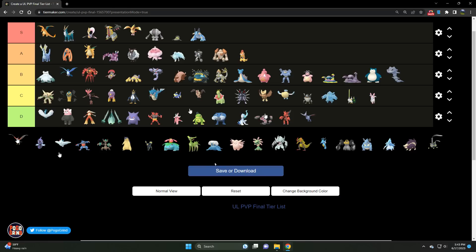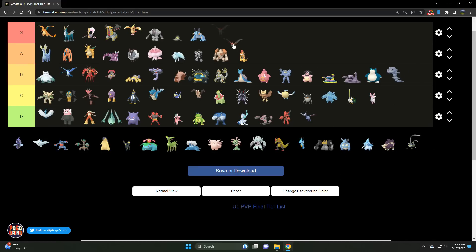We've got Talonflame — once S tier, but not anymore. There's a new Fire/Flying type in town and its name is Charizard. I almost want to say B tier for Talonflame. Still very strong — nothing against Talonflame — it's just very slow with Incinerate. But Brave Bird is nice. Talonflame is Talonflame — it's just seen better days.